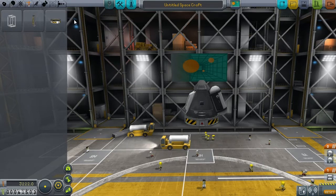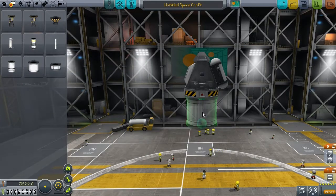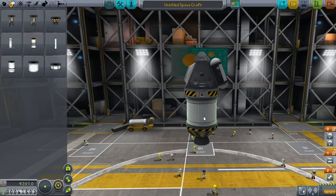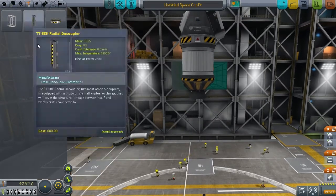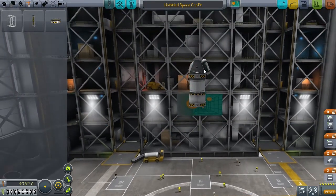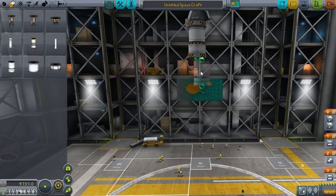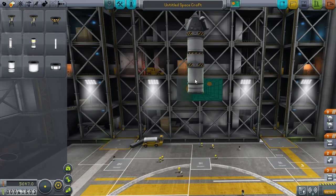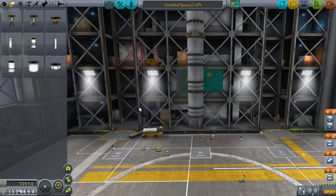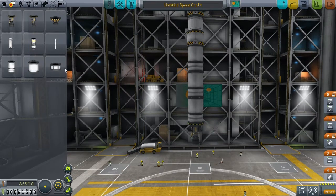We'll stick in a decoupler there and now we need a vessel capable of orbit. That first bit is done nicely. This is my orbiting stage - we would normally have an interplanetary stage in between, but we're just going to skip that because we're going for orbit. We're going to look straight at making a main stage. I don't have fuel lines yet, which is going to make things a little bit more awkward.